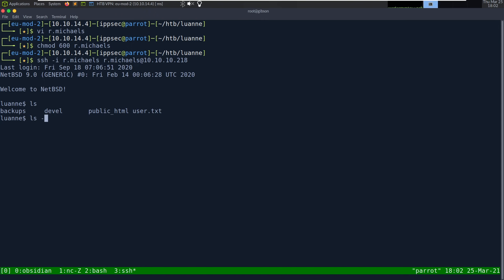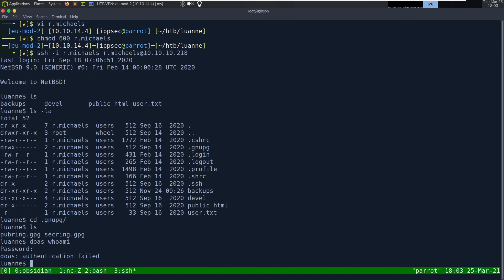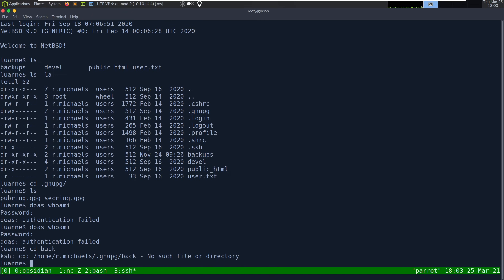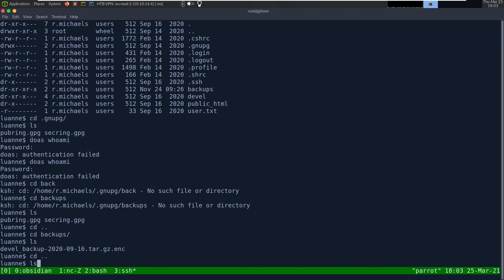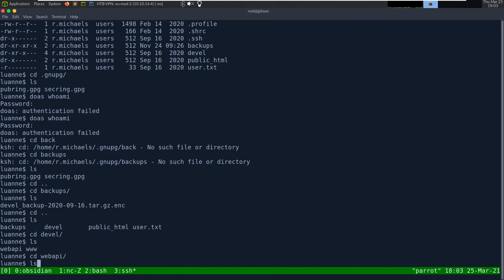We can get the user.txt flag. If we look at the home directory, there is a .gnupg directory. Going in there, it's just key rings. Let me try doas -- which is BSD's sudo: doas whoami requires a password. We don't have a password; let me try 'I am the best' -- authentication failed. But there is a backups and a devel directory. Going into backups -- we have a .tar.gz.enc file that is encrypted. Looking at devel, then web_api -- any other credentials in weather.lua? I don't see any passwords.